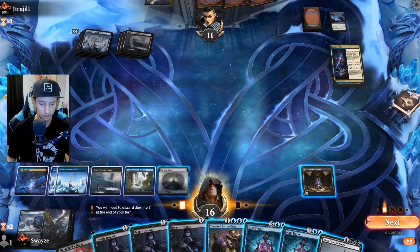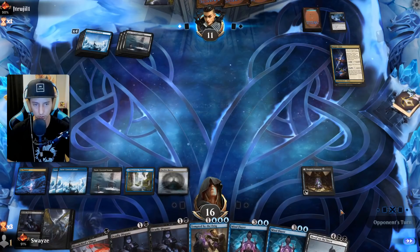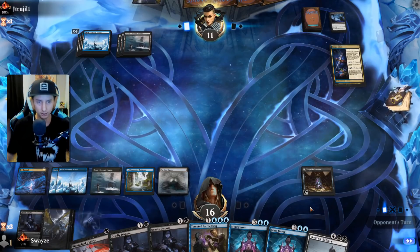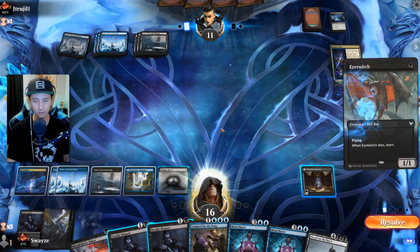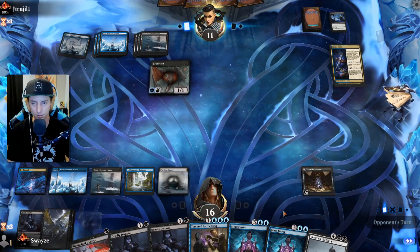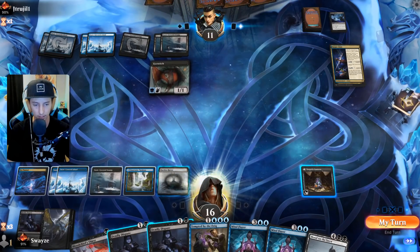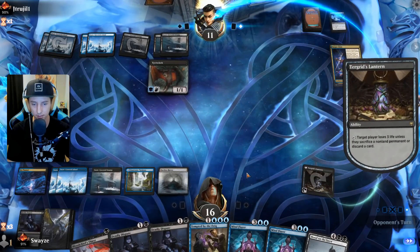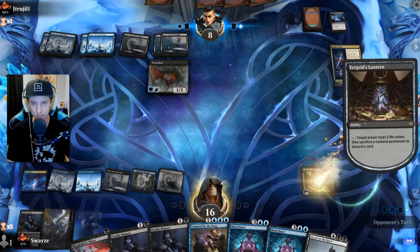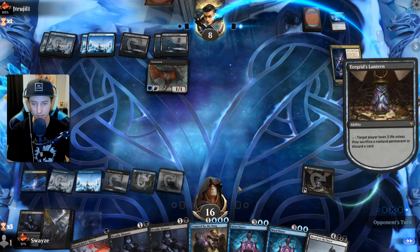Faceless Haven just came in, summoning sickness, so we'll end our turn and discard Deadly Dispute. Taking my pauses now — trying to make sure we don't miss anything. They play Eye Twitch off the top — probably trying to get in and attack so they can keep stealing my cards, which is totally fine. I can steal my own Eye Twitch back. Hit them with it again, keep the pain going.